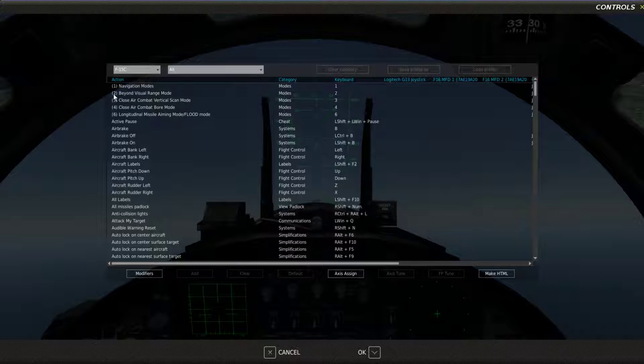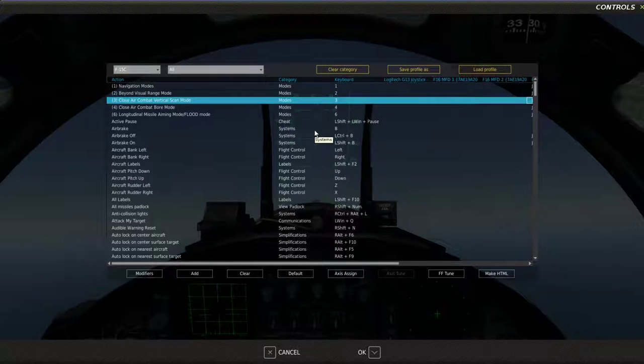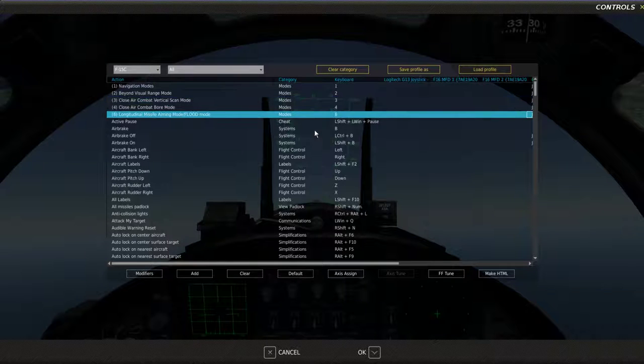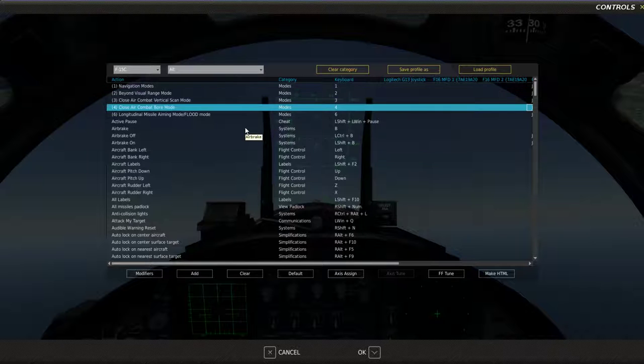For close combat I use boresight mode and BVR mode, and I bind these to my HOTAS. There's BVR mode, vertical scan mode, and flood mode — all different radar modes you can use to engage targets. I've set it up intuitively on a four-way hat: pull it back towards me goes to boresight mode, push it forward — like pushing outward — that's BVR mode.